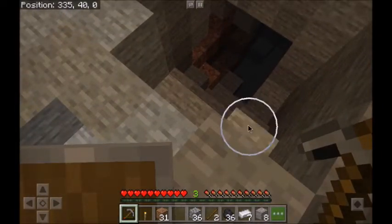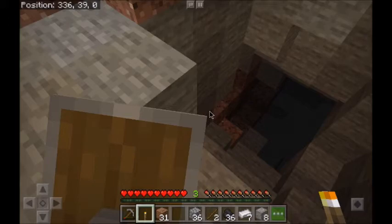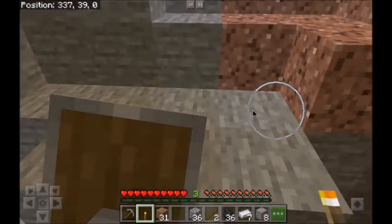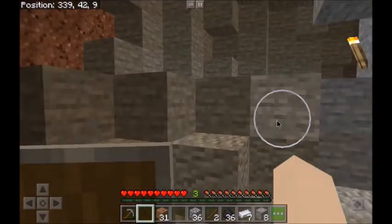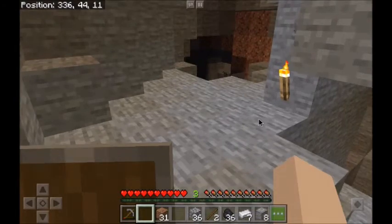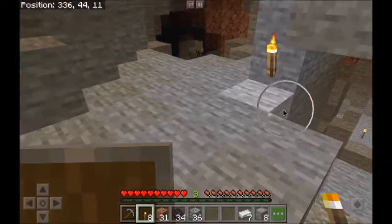Down to one torch. Is there anything down there that might be interesting or worth going down for? Not really seeing anything, and I'm hoping that's where that skeleton went. I do know we still have one up top that we've kind of blocked up so he couldn't get to us. I'm going to have to make some more torches. Let's make some more torches here real quick, then kind of go off in this area and see what we've got down here.